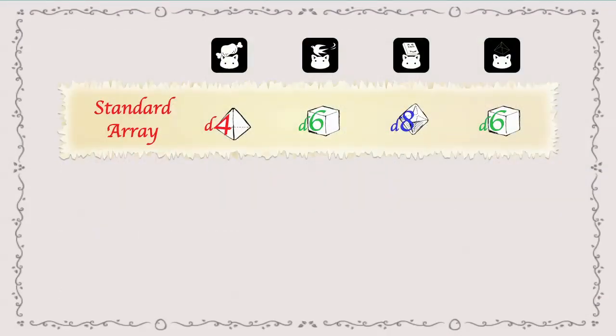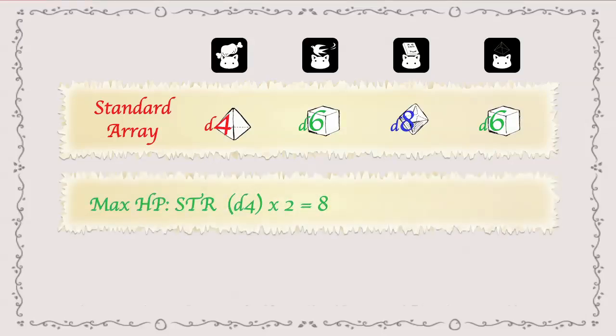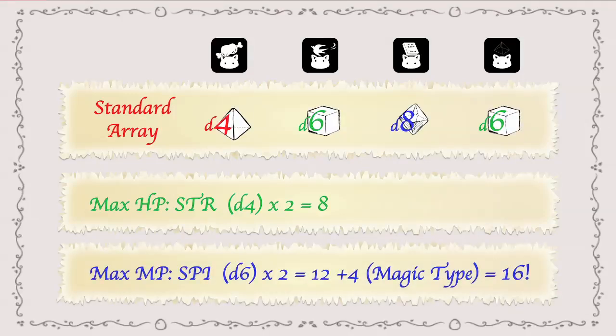I'm imagining that my character is a regular sort of guy, except that he might have a little bit more intelligence because he studies a lot of books. I'm going to set my weakness as strength and my specialization as intelligence. Your secondary stats are also pretty simple — just a little bit of math. You multiply the numerical value of your strength by two and you get your maximum hit points. In my case, I have a D4 for strength, so I multiply four by two — I have eight max HP. Similarly, your MP — mind points or magic points — you just multiply your spirit by two, which in my case was a D6, so six times two is twelve. Then I get to add four because of my magic type, so I have sixteen MP, which is not bad.